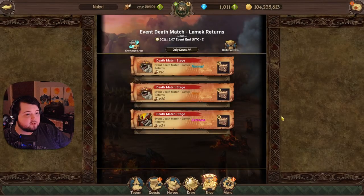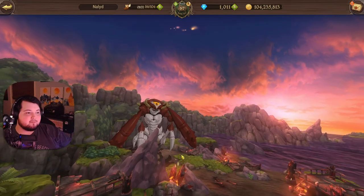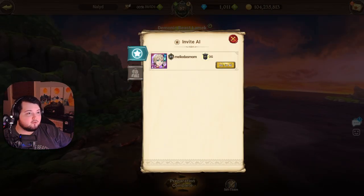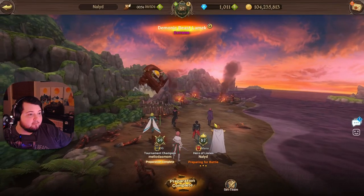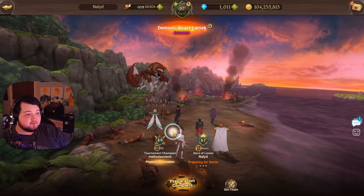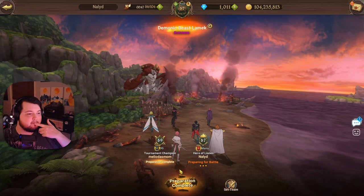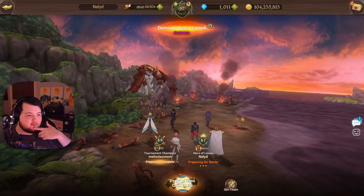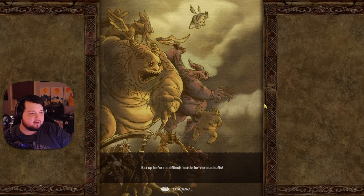We're going to go ahead and do extreme. I'm probably just going to invite some random ally of mine with an AI team. My main man here pretty much does everything with me. He is actually going to be using Liz, which is really interesting — he's also using a sort of buff team, which might be pretty cool. I wasn't expecting this, but let's see how this goes.